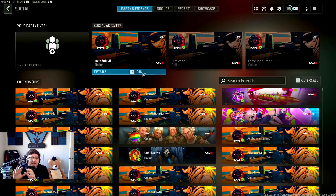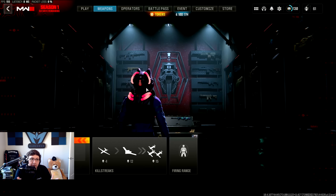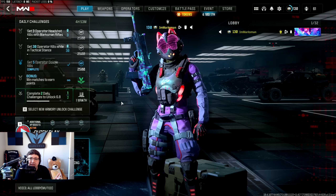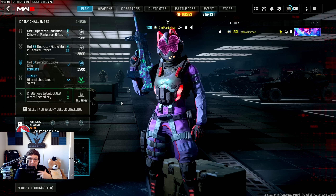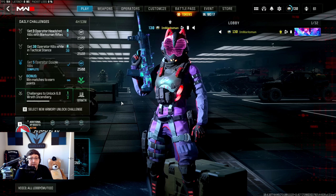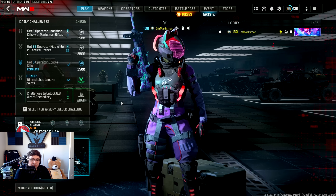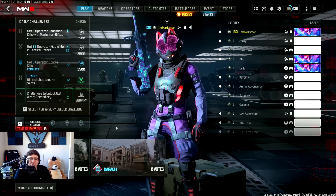This is what my lobbies typically look like. It's not completely full with wager CDL tryhards all the time, but there's usually about five or six total in the game — maybe two or three on their team, two on my team plus me. It's usually pretty sweaty. And on top of that, I play on keyboard and mouse. I can't really win against good aim assist players all the time. It's pretty hard.